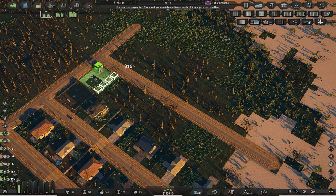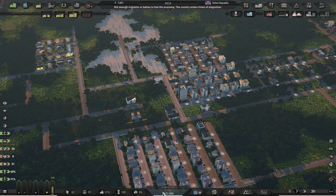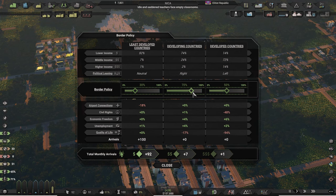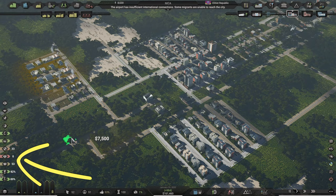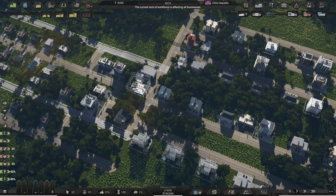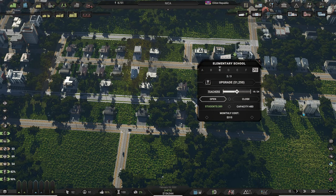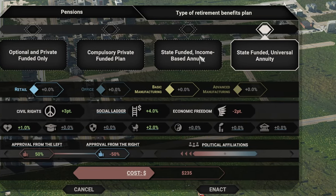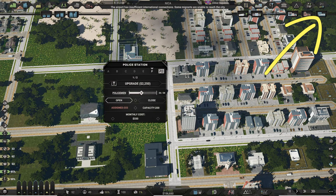From here, you just keep adding new RCI zones onto new roads, increasing the capacity of utilities and services. If you have a higher demand for commercial and industry zones than residential zones, go back to the border policy and increase the percentages of immigration from all country types. The next service building you need is the hospital, as it influences the health of the population and also the residential demand and immigration of more wealthy citizens. Keep an eye on all service buildings and their capacity and service quality level to increase it when you have the income. Continue to enact legislation and policies for your population, taking your city in the direction you want — left or right, with civil and economic freedoms. Add the police station when you have the income for it.